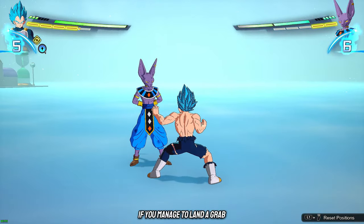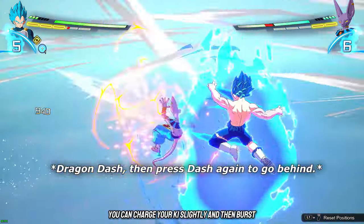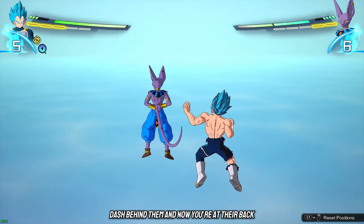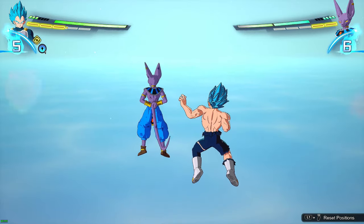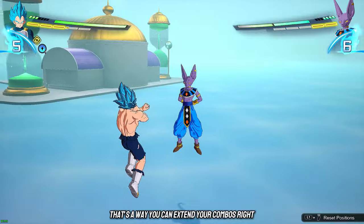Here's a little tip: if you manage to land a grab, you can charge your ki slightly and then burst dash behind them, and now you're at their back giving them the devious back shots that we all love in this game. That's a way you can extend your combos.